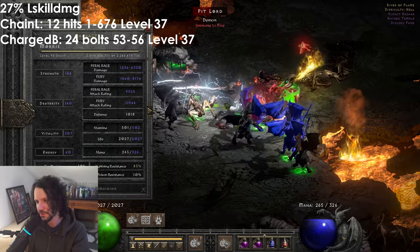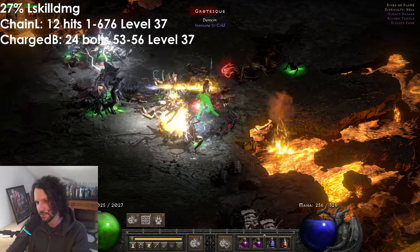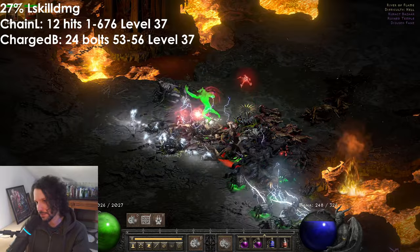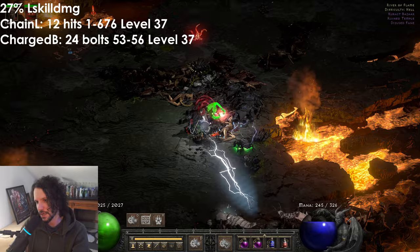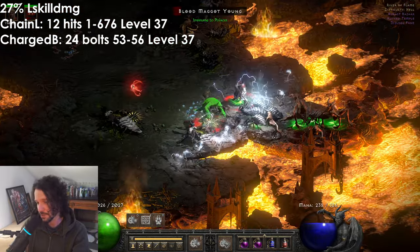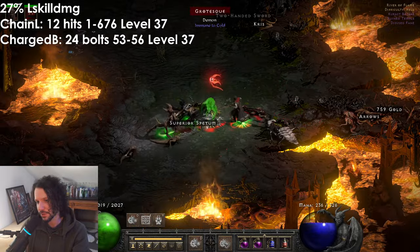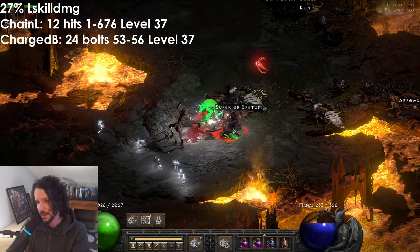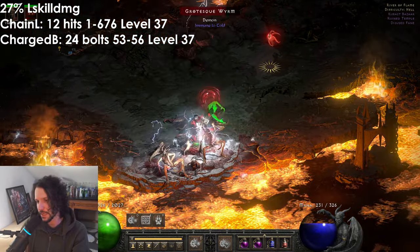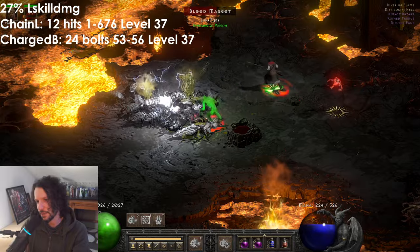Let's try River of Flame, an area 85 zone. Getting Feral Rage up — the Fury sheet damage shows 8,174 on the top end, and a lot of that is lightning being buffed. This would be a nice use item on a Fury Druid, maybe a Zealot with Holy Shock because of the skill damage. It would compete a little with Crescent Moon, and the nice thing with all the lightning is you won't have to worry about physical immunes.